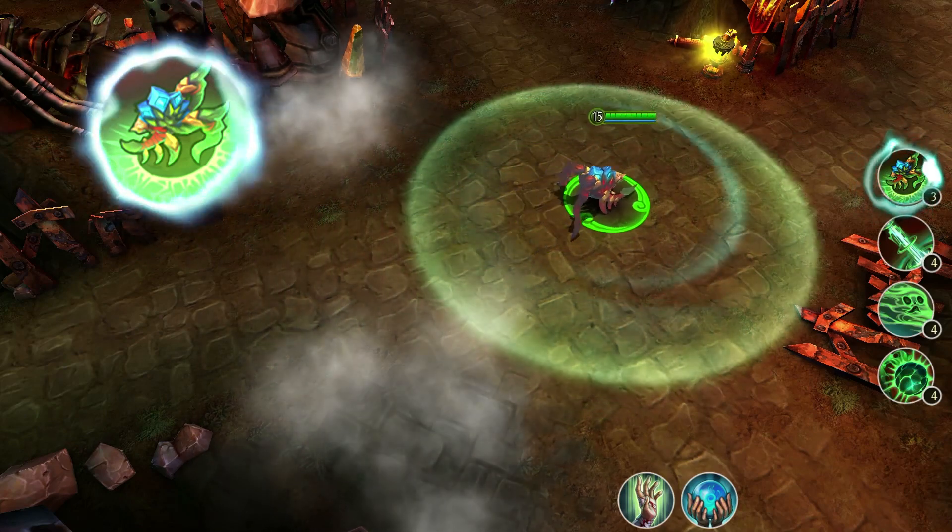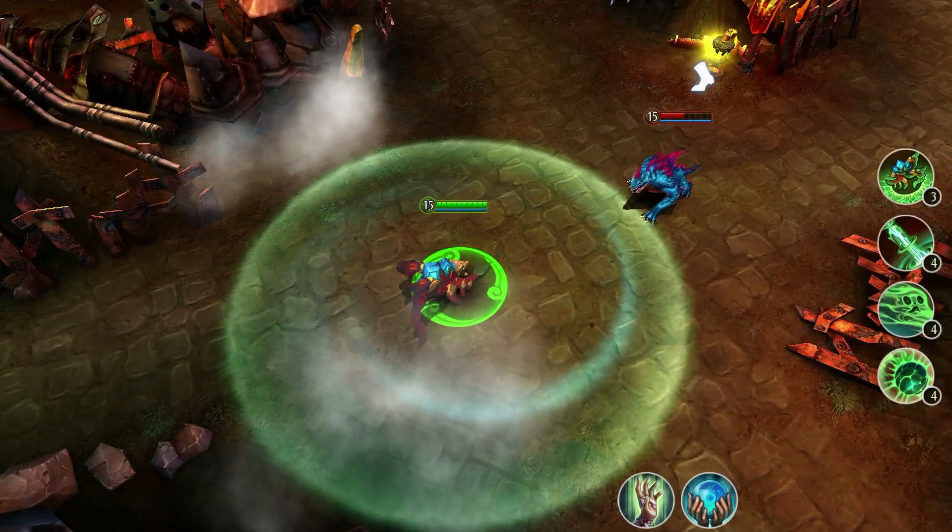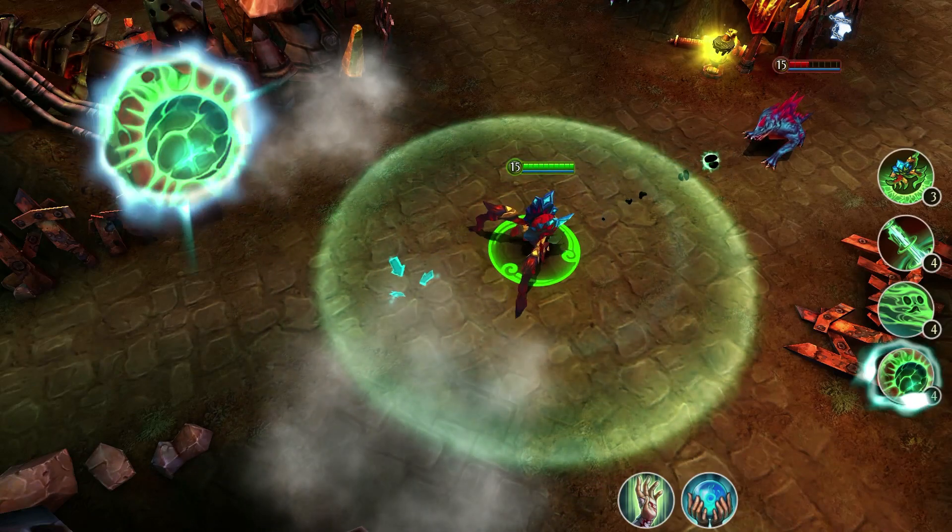Now let's take a look at her skills in Fortifying Stance. First is Venom Shell — Red Trophy shoots balls of venom at her enemy, knocking them back and dealing damage.